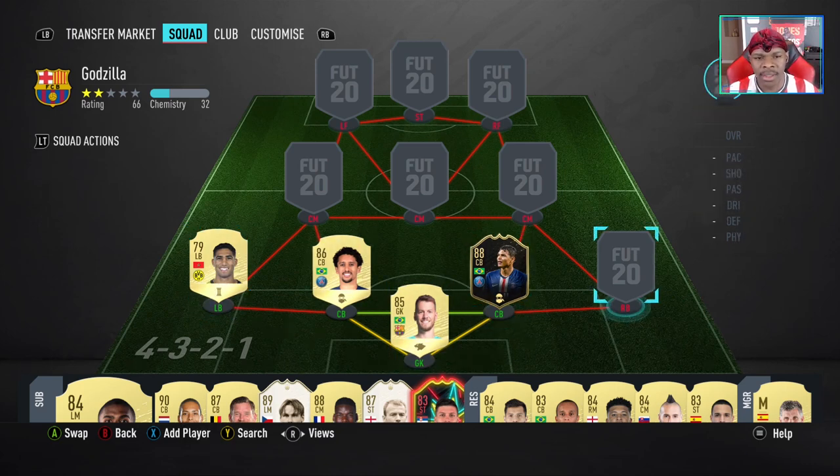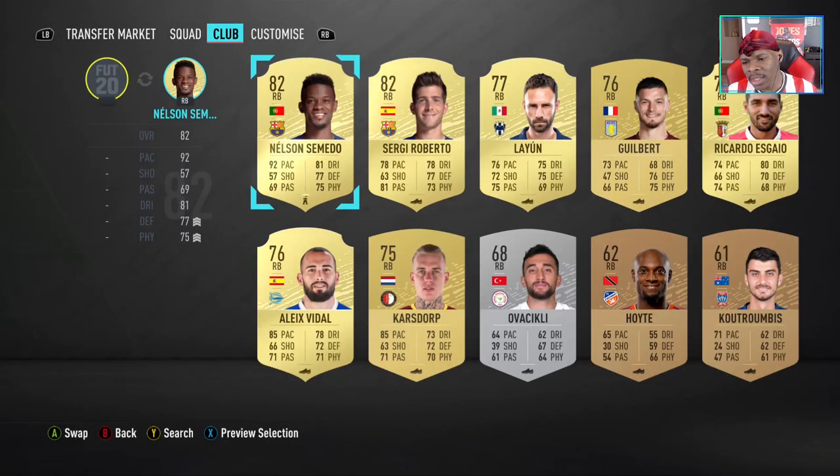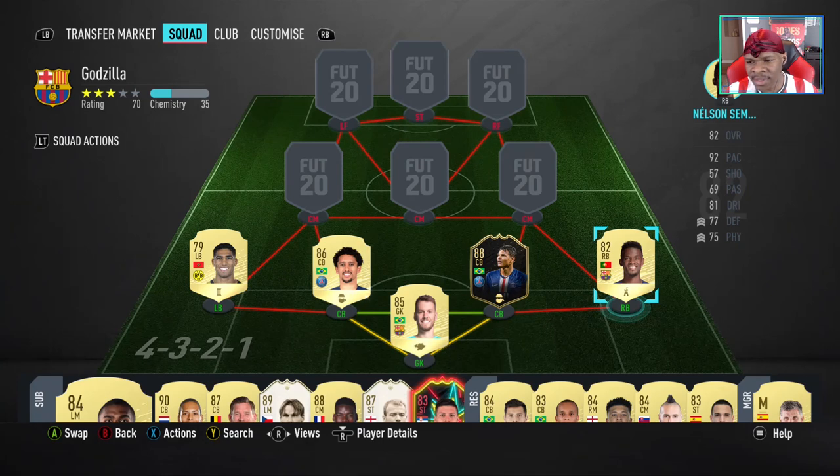Now the right back slot — we're hitting the BBVA. Tomato, once again, same thing. Fast defense, fast wingers on the defense. Up the defense, up the physical.